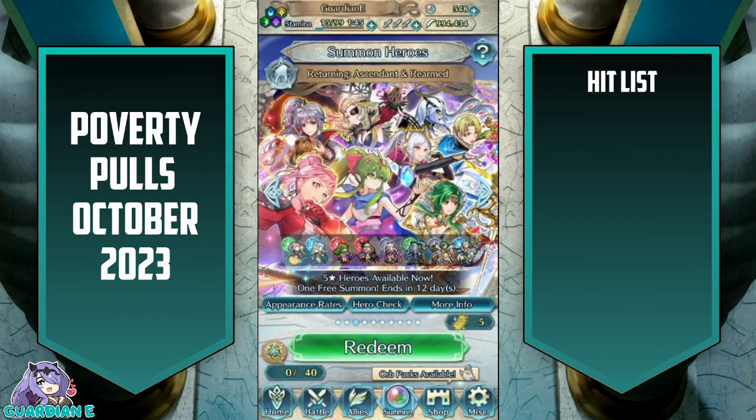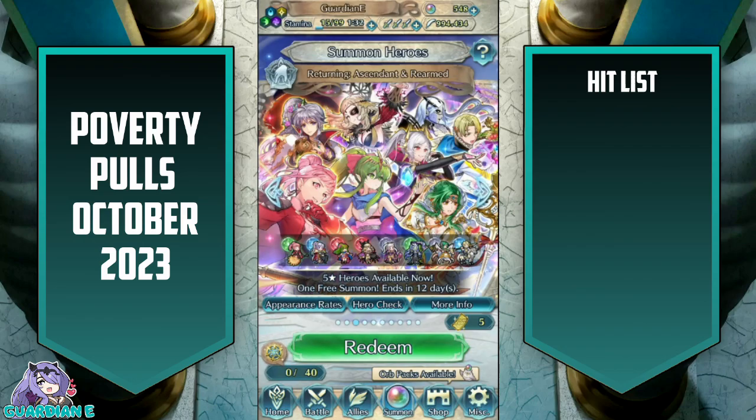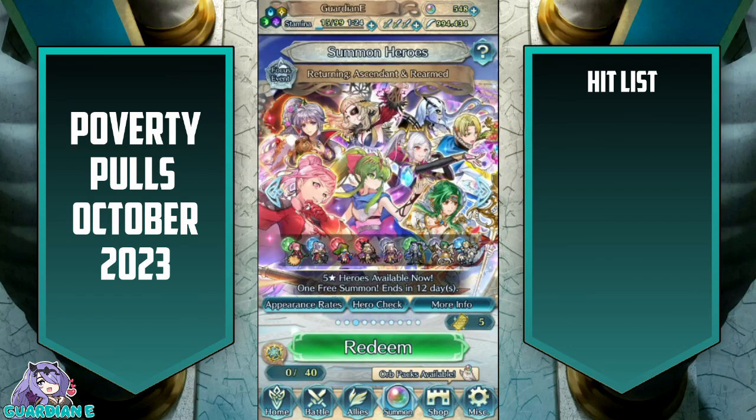The Ascendant and Rearm banner is actually awesome. I'm going to hold off because I want to decide whether or not I'm going to go in on this one. I actually have every single unit on it except for Alfred. Getting dupes of them are really useful, so I'm going to save this one for either the end of the Poverty Pulls or maybe a separate video. That's enough for this session.